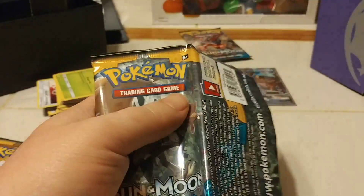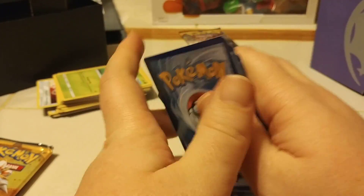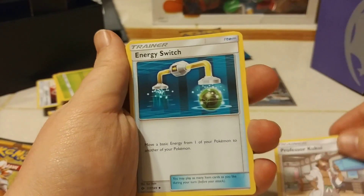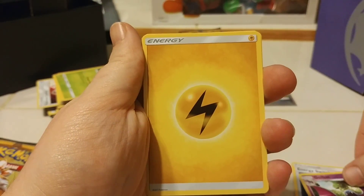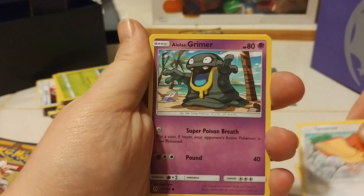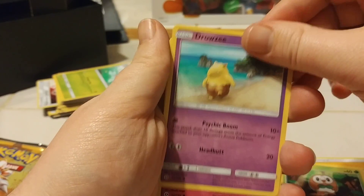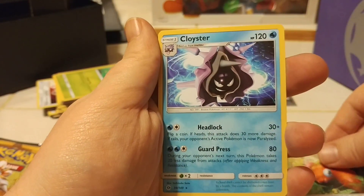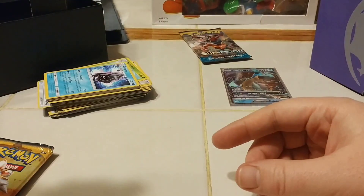Opening this one up. One, two, three, four. We got a Professor Kukui, Switch, energy, Golbat, energy, Spearow, Alolan Grimer, Rowlet, Drowzee, Cutiefly, Paras, and the rare in the pack is a Cloyster. I was never really a big fan of Cloyster.